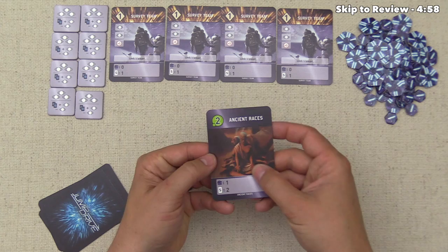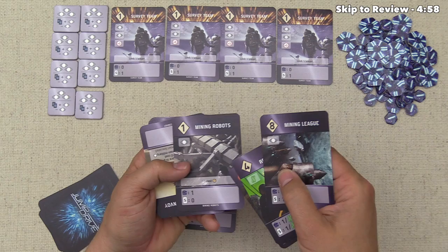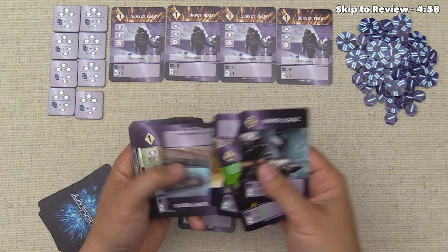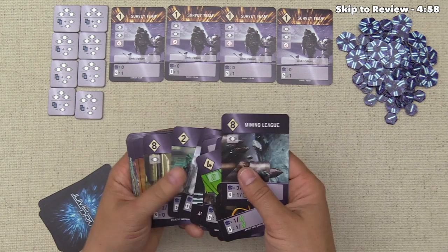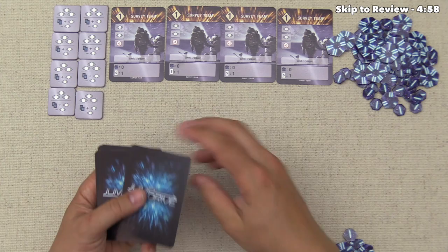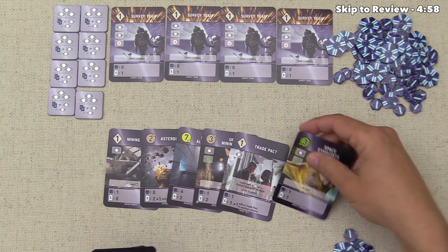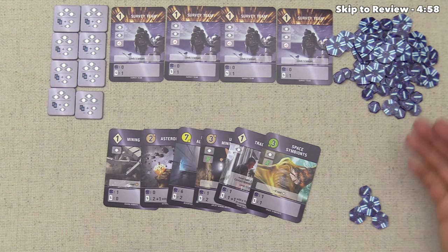For many cards it's simple — just one victory point and two money — but there are also cards with special rules written in the box above. For instance, Mining Robots gives you a discount of one whenever you place a brown world, and all of these effects are permanent ongoing bonuses that trigger whenever the condition arises. Once everybody has taken their victory points and gathered new cards, you go on to the next turn and play the same way, continuing until one player has 50 or more victory points, at which point the game is over and whoever has the most victory points wins.